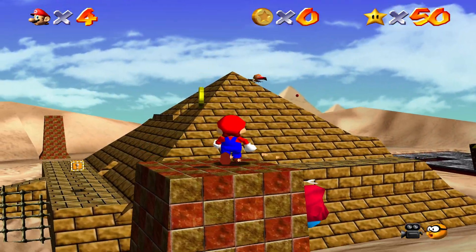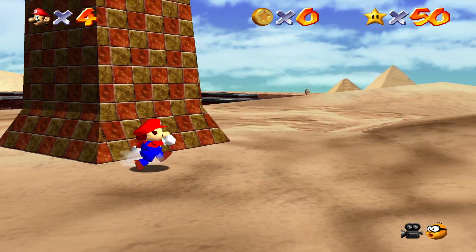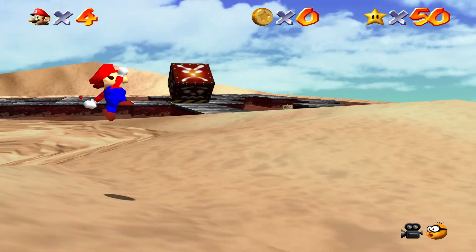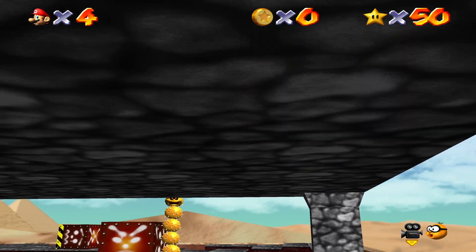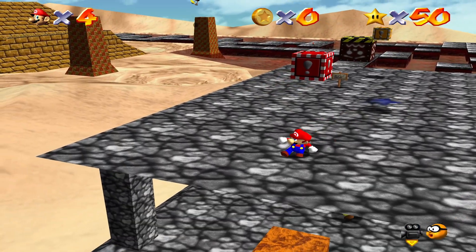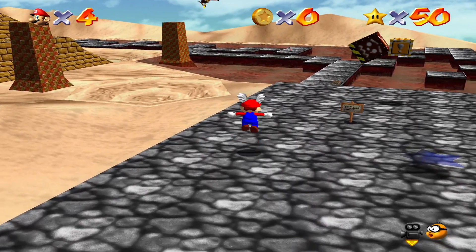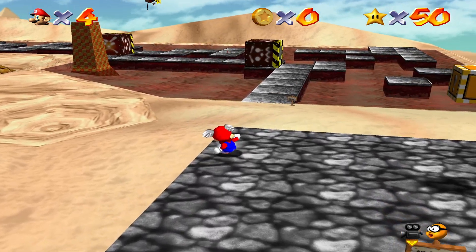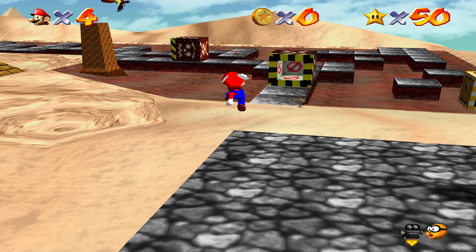It's probably going to take me a bit to get through this level. For this first star, I'm not doing it right right now — you want to get up here and grab the wing cap, because you need to get to that stupid bird. Being able to triple jump also helps though.